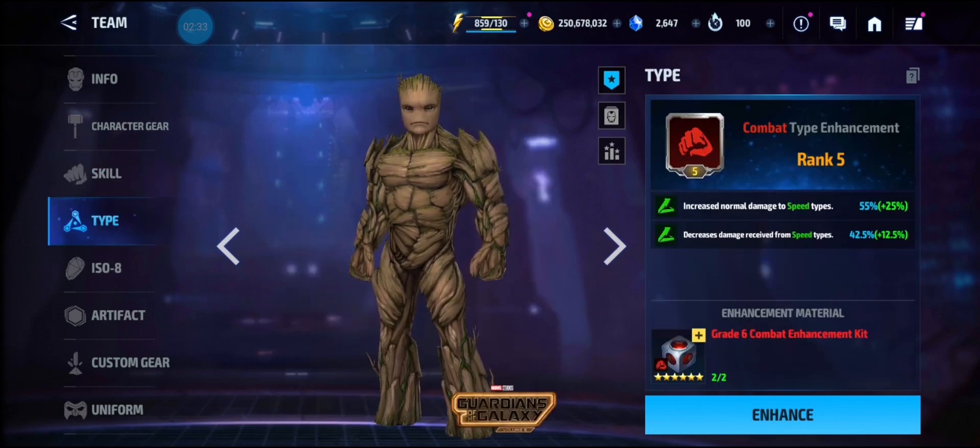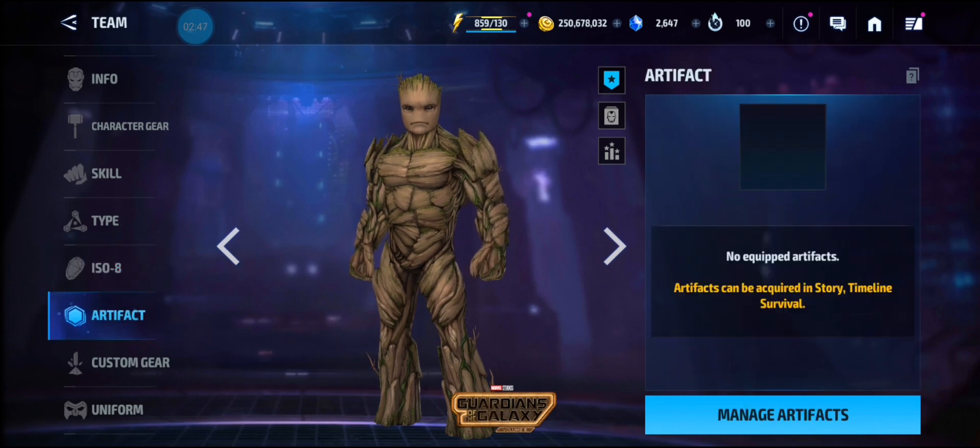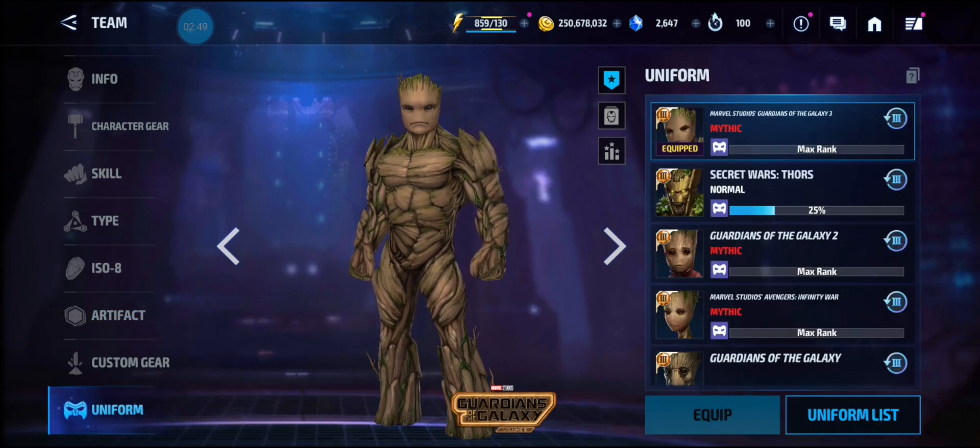But we do have Namor, Moon Knight, and Doc Ops, so he really can't compete with those unless you have a well-built group. His typing is Rank 5, he has a Stage 11 Power Ranked Hulk, no artifacts, and his uniform is Mythic.